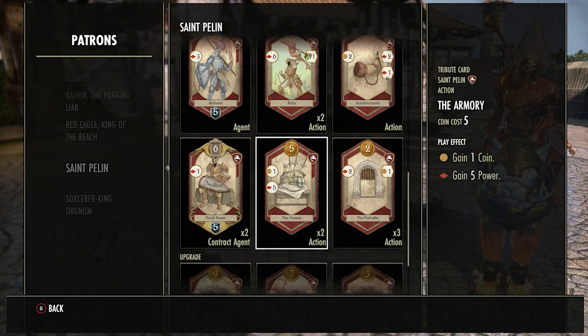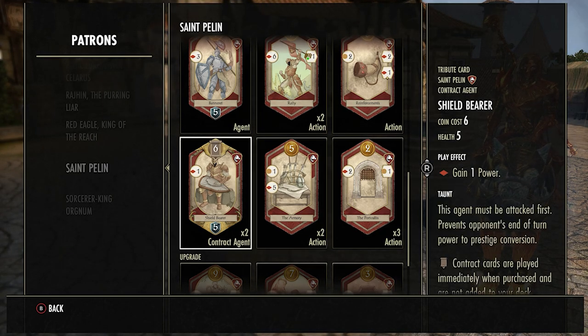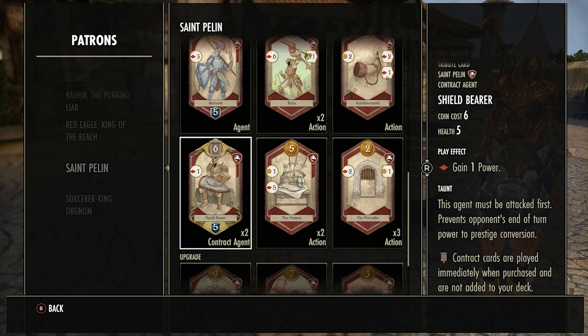If you can draw the Armory on your first or second turn you're almost guaranteed to win unless you do something wrong or they get really good RNG later. The Shield Bearer is actually a decent card — it is a contract so it disappears when destroyed. I'd only buy it if I have excess coins in the early or mid game. It gives you one power on play, but the real value is it absorbs five of your opponent's power, keeping them behind. You can also sacrifice it for five power — a lot of times I buy it and sacrifice it in the same turn, or I wait one turn, let it absorb some opponent power, then sacrifice it.